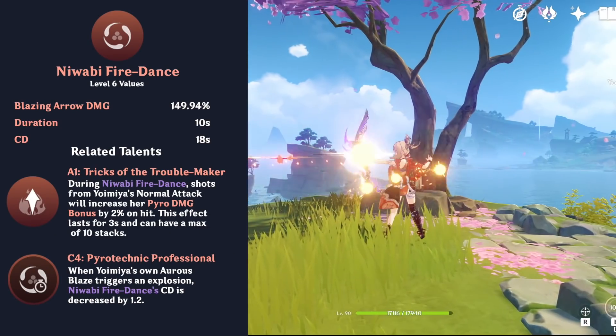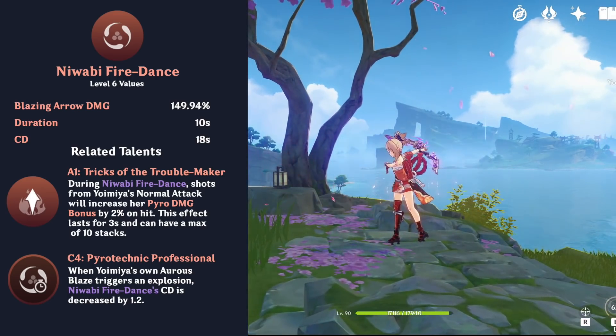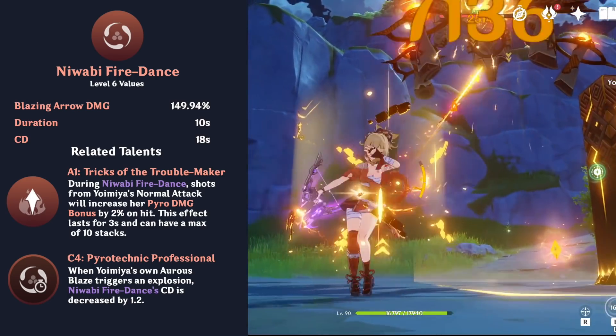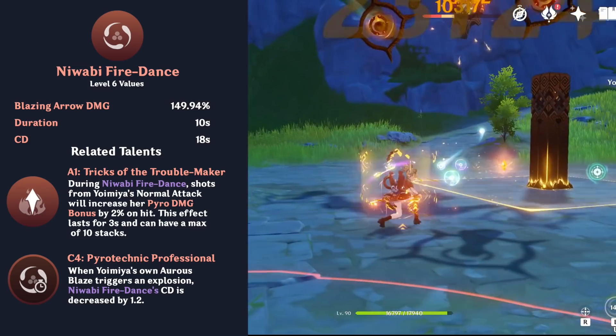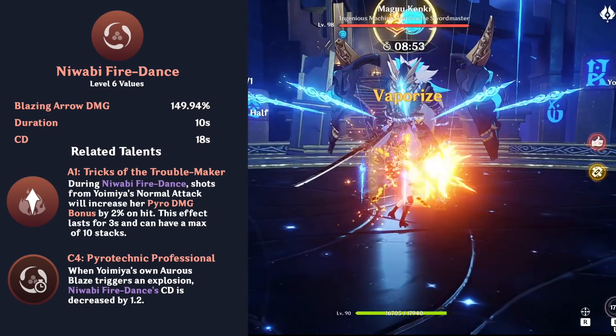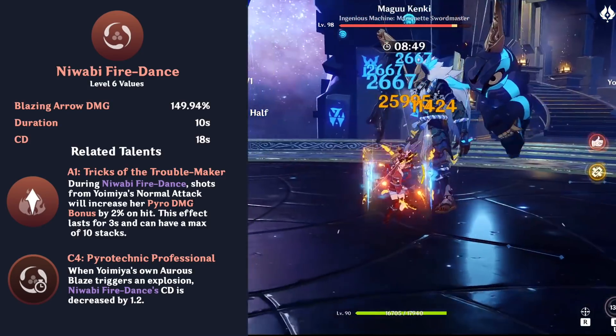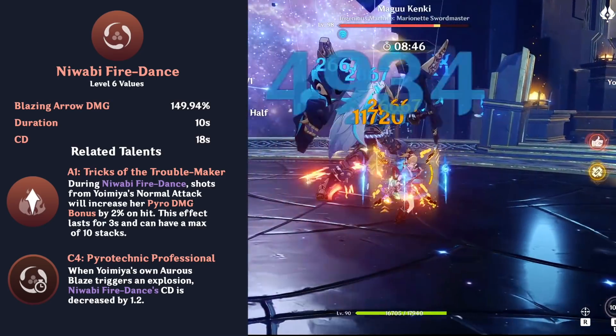Yoimiya's elemental skill infuses her normal attacks with Pyro and increases their damage. This infusion lasts for 10 seconds. Due to the way Genshin Impact's internal cooldown system works, Yoimiya cannot vaporize every hit of her normal attacks, which makes her less able to take advantage of amplifying reactions than units like Ganyu and Hu Tao.